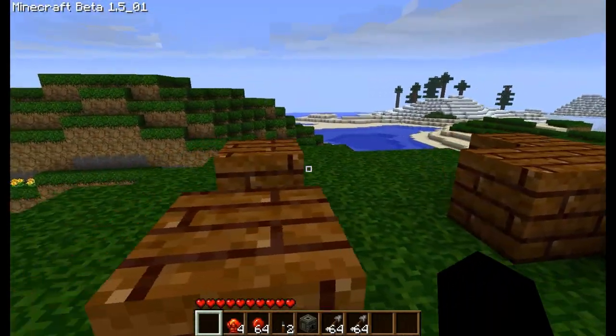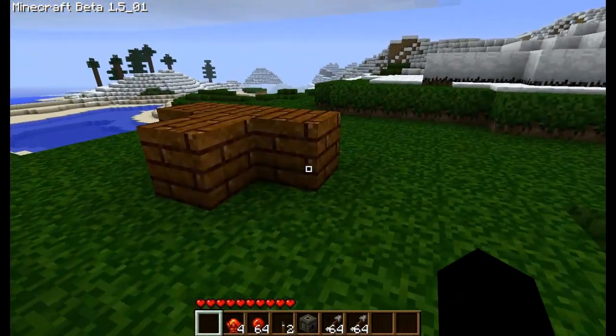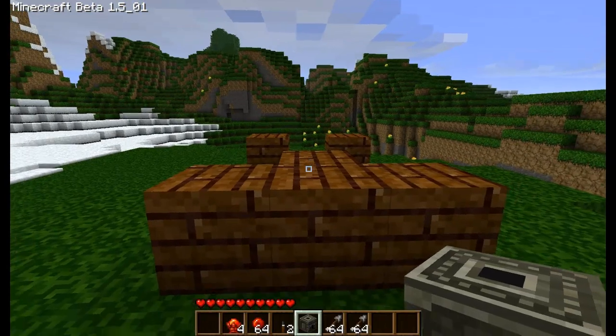So I've just quickly set up the basic layout we're going to need. These two blocks are going to be used to make a pulse repeater if you know what that is, and this is just for the redstone — well, for the dispenser, sorry.